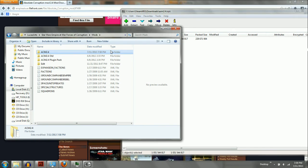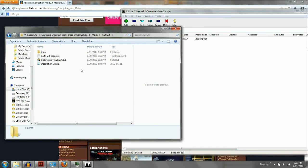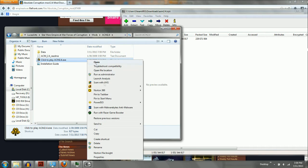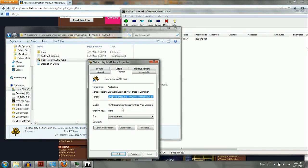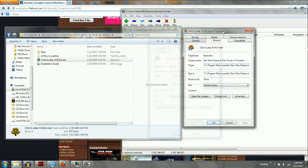That should have been quick — it only took me about two minutes to copy. Now if you have Windows XP you should be fine, just click it. But this is the problem: if you have Vista or Windows 7, the shortcut is basically designed for XP, so it points to the regular Program Files directory rather than Program Files (x86).